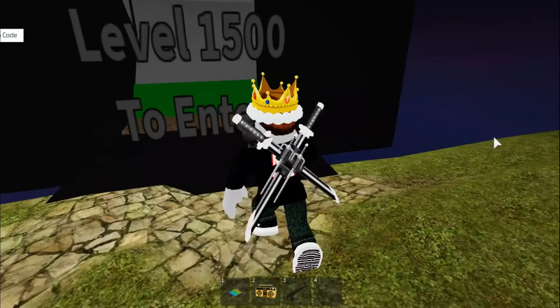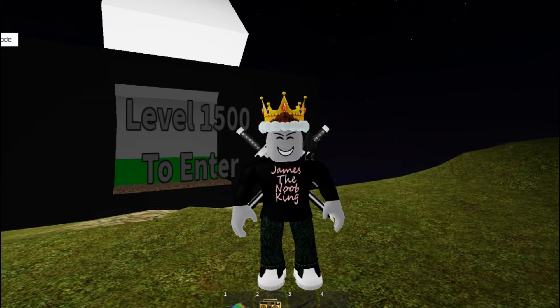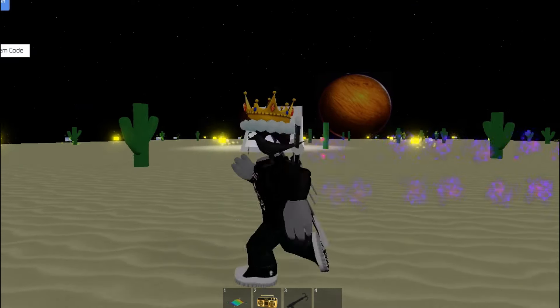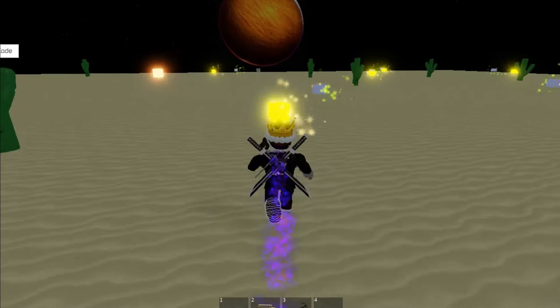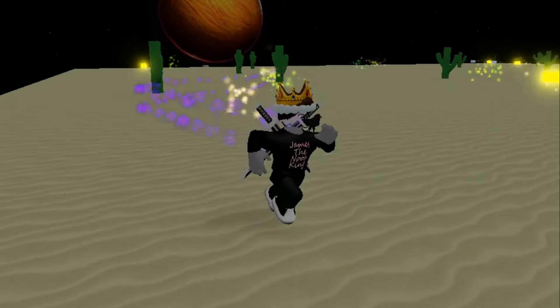Let's go to the first area you can unlock. This door requires a level 1500 and it takes you to the desert. Now that I'm in the desert, I have the trail from the desert which looks so cool. And I have a faster speed. The desert area is awesome and it has better level up cubes. This place is amazing!